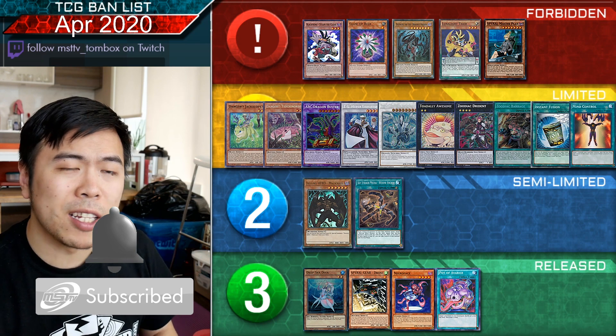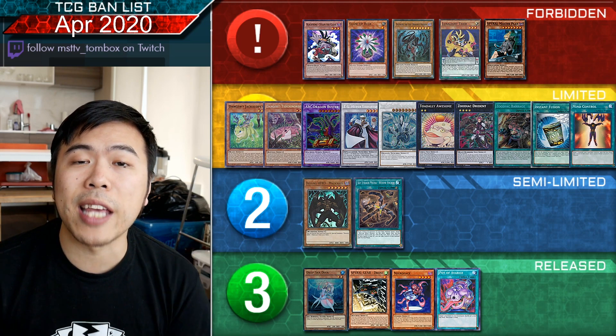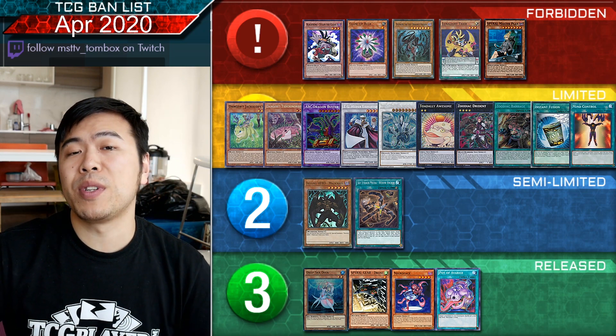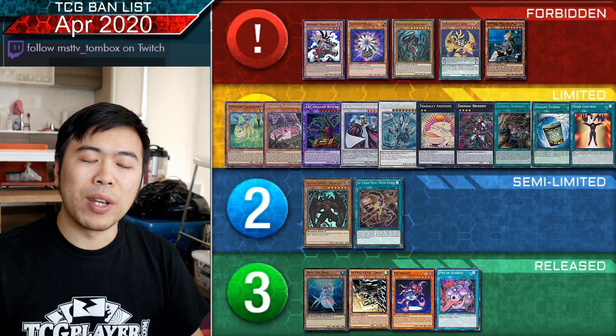I did a reaction earlier about the banlist, but it was crap, so we're just gonna cut that right out. Instead, we're jumping straight into the juicy bits, which would be the damage report. You get things that you really care about: which combos are still viable, which decks are no longer good, and which are potential top tier or high tier decks that will get even better as time progresses.